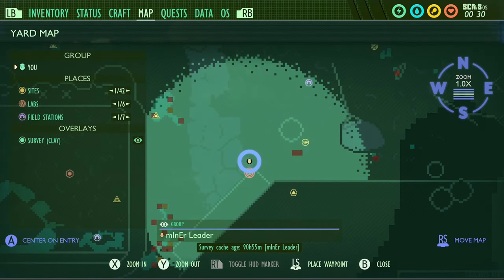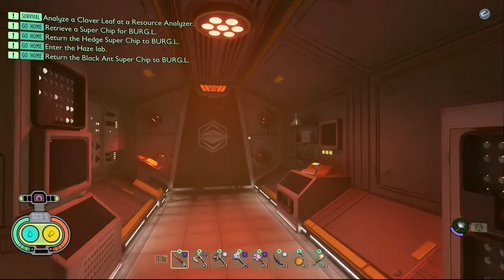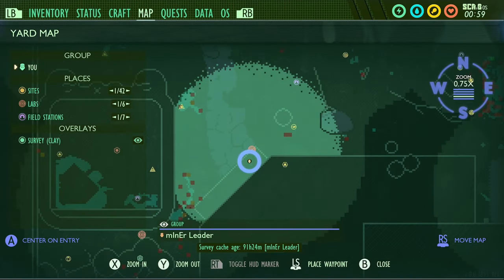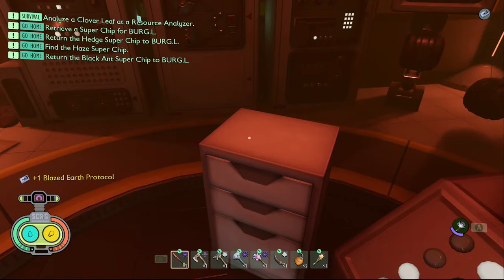The fourth piece of data in the Haze is a note called Phase Three Results. To get this one you're going to need to come to the end of the haze lab right before you enter the final room. You'll find it right here on the right hand side. The final piece of data in the Haze lab is a tape called Blazed Earth Protocol. To get it come to the very end of the haze lab and it's on this set of drawers.